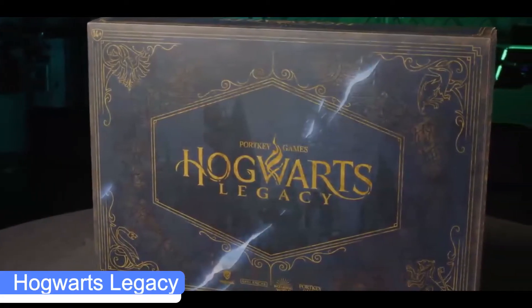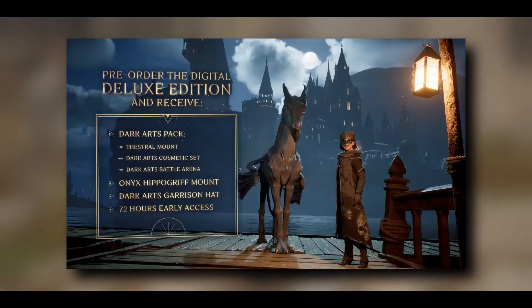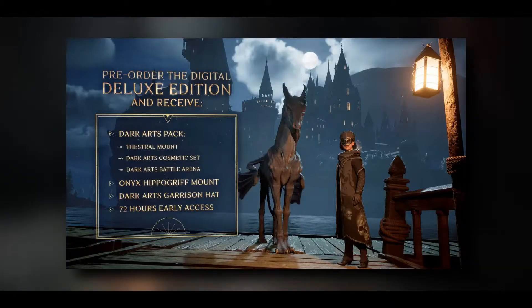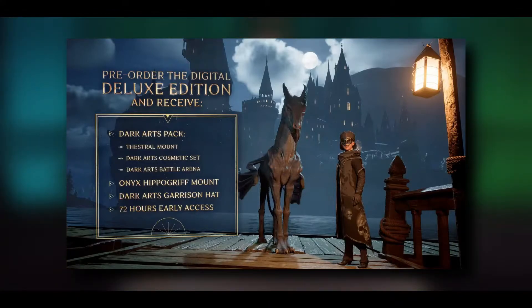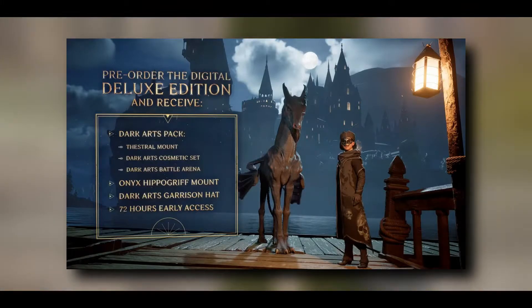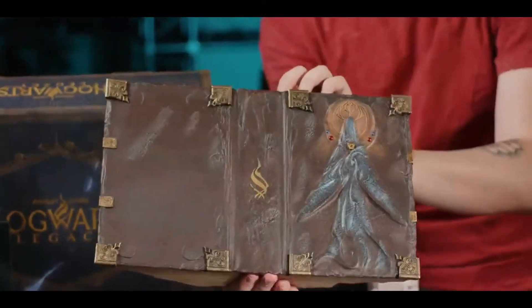First, we got a look at the collector's edition and deluxe editions for Hogwarts Legacy. Some of this leaked about a month ago, but we now have an actual video describing the contents. The deluxe edition will be $299.99 on both PlayStation 5 and Xbox Series systems. In it you'll receive a Dark Arts garrison hat, a physical life-size floating ancient magic wand with a book base, a steelcase, and an in-game robe.